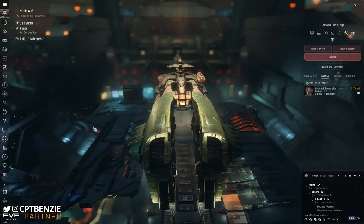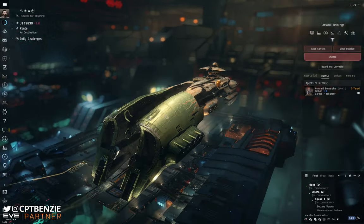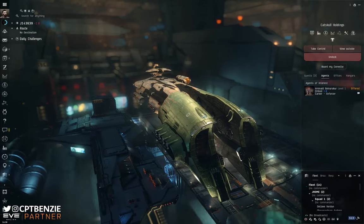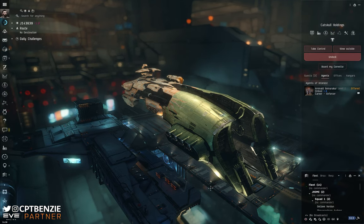Ahoy there, folks! I'm Captain Benzie, and welcome back to another Catskull Academy lesson for EVE Online. In this video, we're going to be talking about everything you need to know about rolling wormholes — what that means, how it works, how you do it, why it works, and why you'd want to do it in the first place.